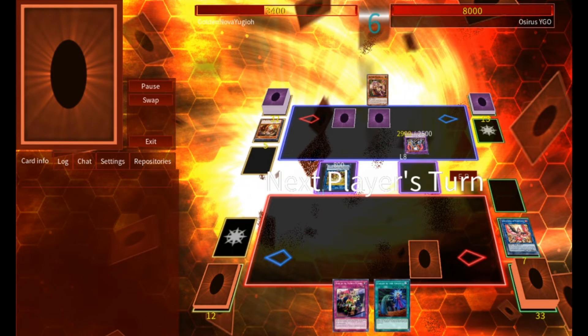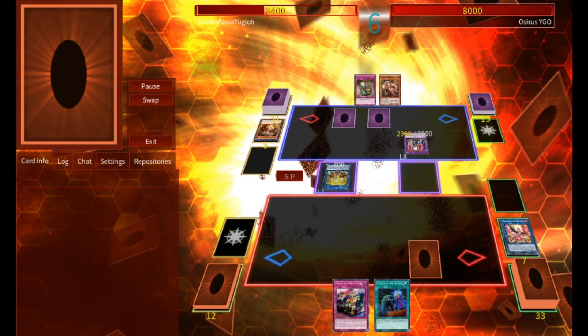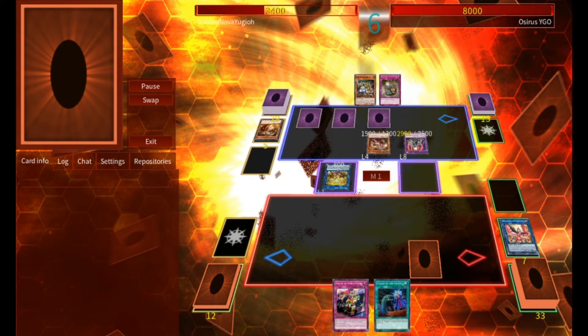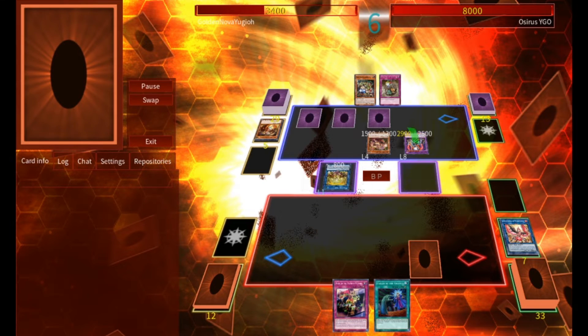On our turn, we draw Called by the Grave, which is effectively a whiff, and we pass to them. On their turn, they normal summon Mantis, using its effect to search for Dionea. This will trigger Sarah, setting a Hole Trap from their deck. They'll go to Battle Phase and have Bastard attack us for 2,900, and Sarah will attack us for 800 to close out the game.